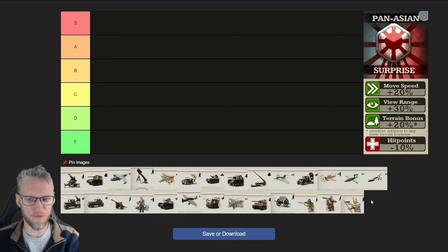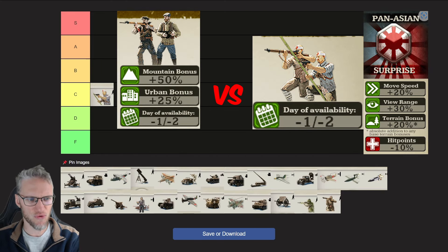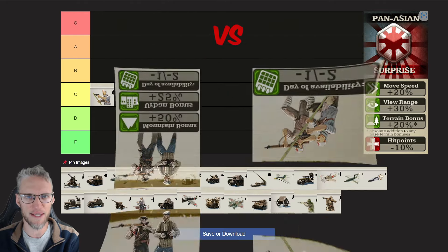Let's start with the infantry branch. The Militia — I'm going to rank them C, just like the Comintern ones, because they also get their unit bonuses from their Doctrine. Also, their research is one or two days sooner available, so they're very similar to Comintern ones.